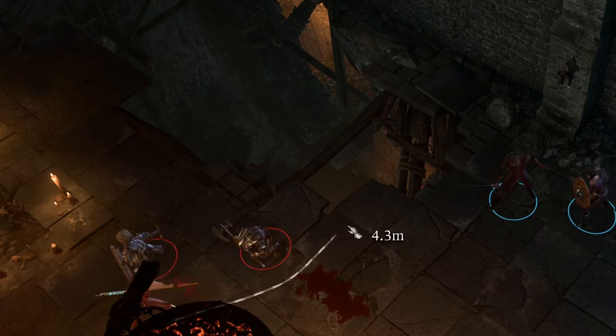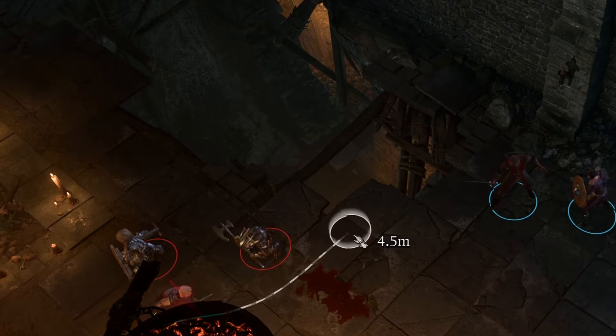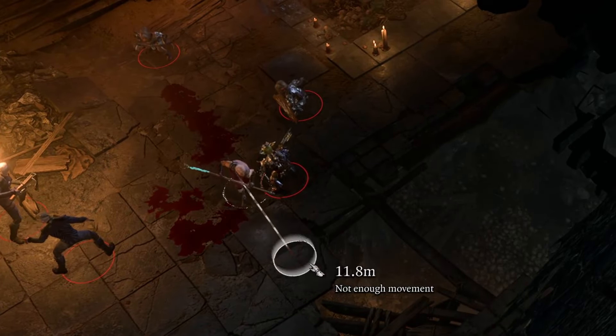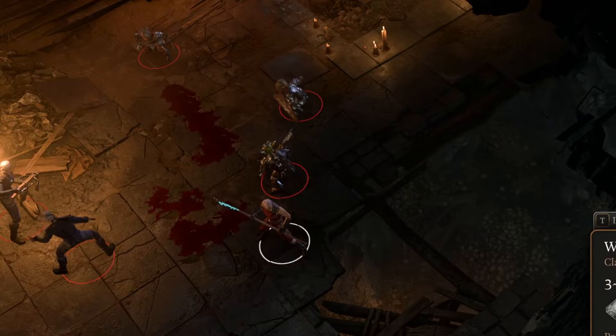Strength is important because your strength modifier is added to damage whenever you punch someone. Dexterity is useful because it adds to your armor class — especially important since monks don't wear armor — and you can use your dexterity modifier as your attack modifier for unarmed hits. Wisdom is also important because your wisdom modifier is also added to your armor class. And there's an item toward the end of act two that lets you add your wisdom modifier to your damage rolls with unarmed attacks — the Monk can deal some stupid damage.